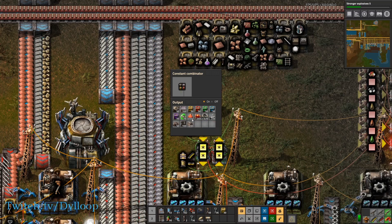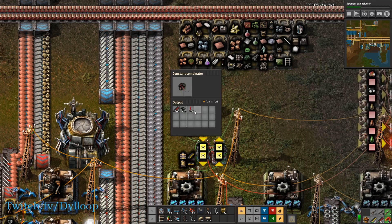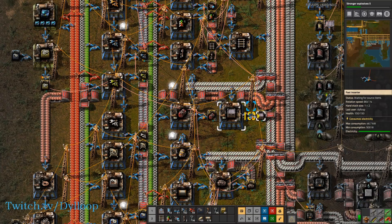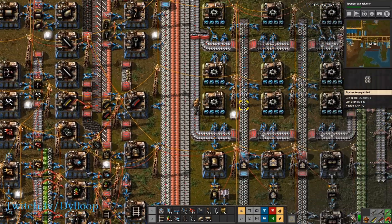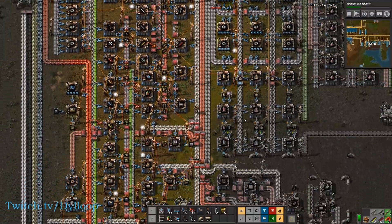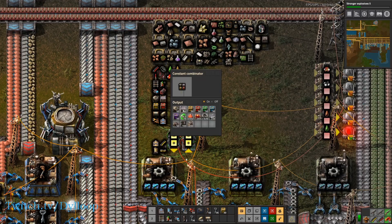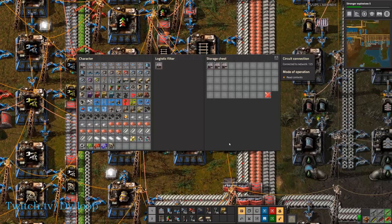If we look at all these constant combinators, these are the bare minimums that I request of all my resources. I keep 16 reactors stocked, all this stuff is what I would use in a reactor setup. I keep 50 of all the requester chests stocked, and all these train stops, trains, signals — all this stuff I just keep stocked to a minimum. And then if I come into my mall, I just have each of these wired in the same way that we showed. So right now I have 230 steel chests stocked, but say I want to keep a little bit more stocked than 200 — all I need to do is upgrade this to 300 and I get more chests. Let's drop it back down to 100.